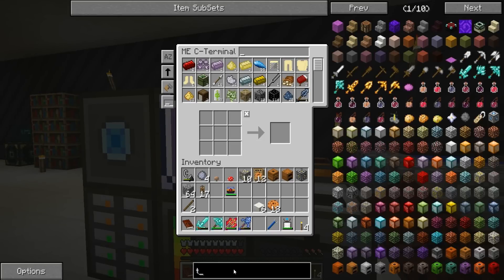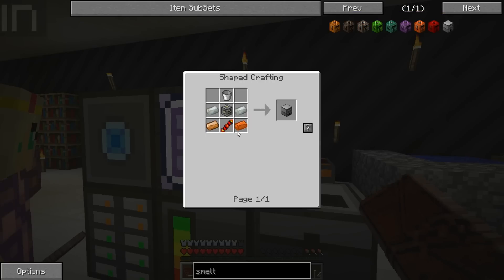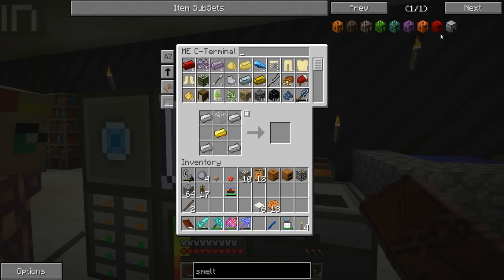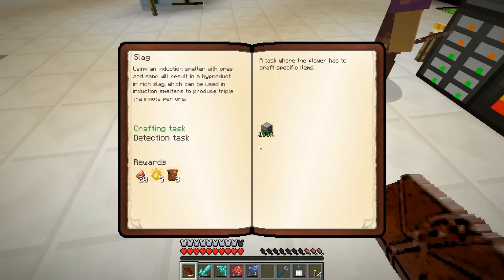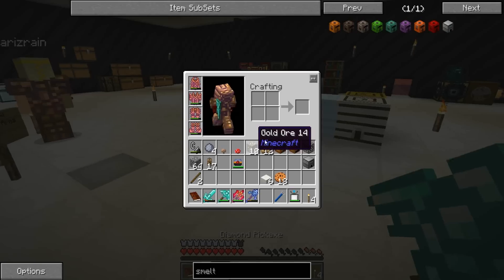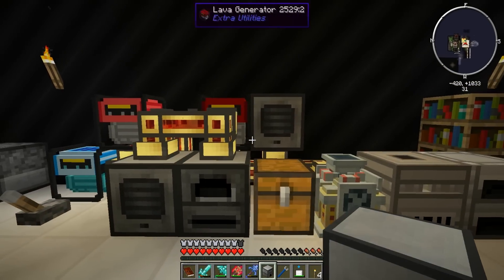Do we have sand? Induction smelter - I think we could do this, Patty. A lot of sand too. Oh good because we need glass! I made it - you made it! Team effort. Go to the book - oh there's a second part. Now we've got to get five slag and five rich slag. Detection task. We gotta hook it up to the power.